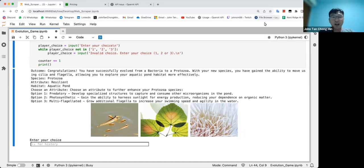Hi everyone, today I'll be showing you the upgraded version of the evolution game. Previously, the game had three phases: choose an attribute, fight a creature, then evolve your species. You start off as a bacteria and try to evolve as much as possible, all the way to humans and beyond.